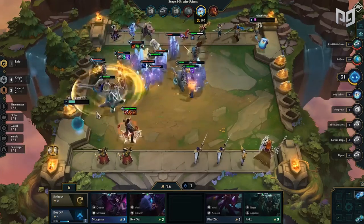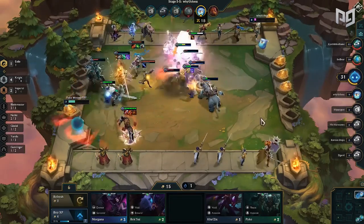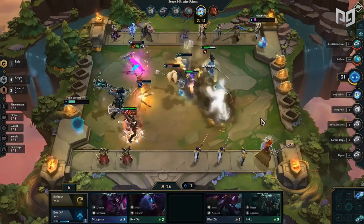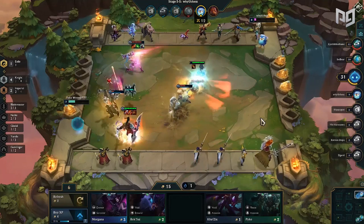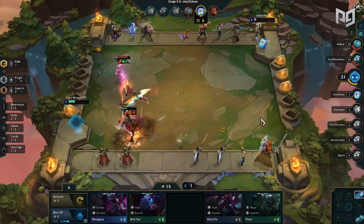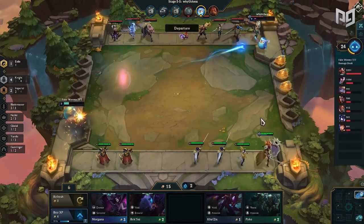Based on all this, here's what your item priority should generally be in the first and second carousel: first BF Sword, second Recurve Bow, third Chain Vest, then Giant's Belt, then Large Rod, then Tear, then Negatron Cloak, and finally Spatula. Keep in mind that all this is situational and your item priority can easily shift depending on what you're randomly given.